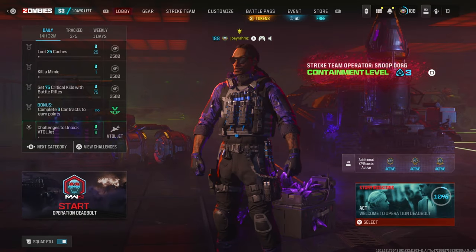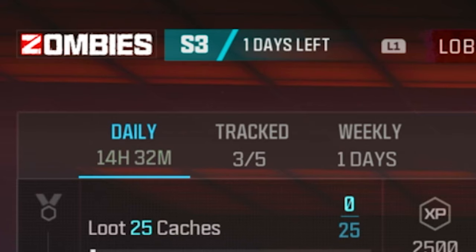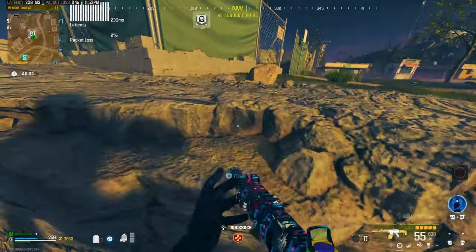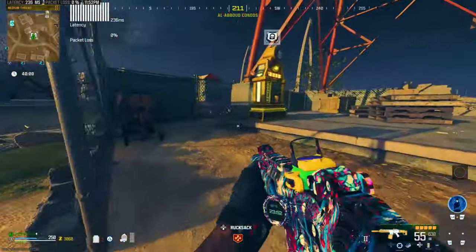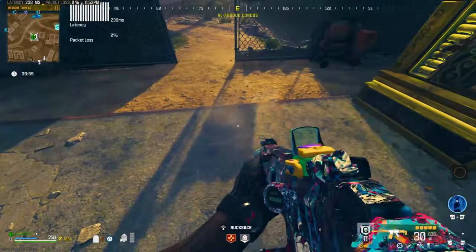This might very well be the last time you can do the Tombstone Glitch for Season 3, because Season 4 drops in one day and who knows if it's going to get patched. So if you don't know already or if you've forgotten how to, I'm going to be showing you how to do the Tombstone Glitch. When Season 4 drops, I'm going to check if it's still working. If it is, I'll update you. If it isn't, we'll wait for a new method and I'll update you again.